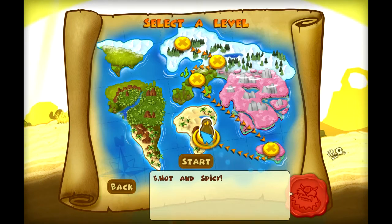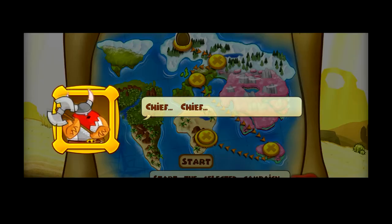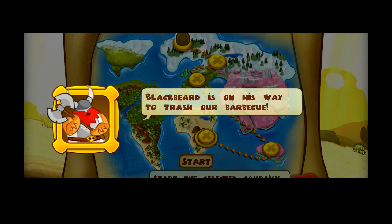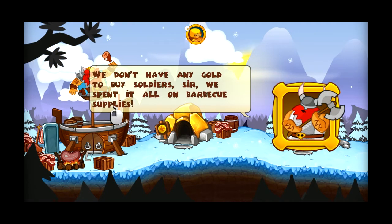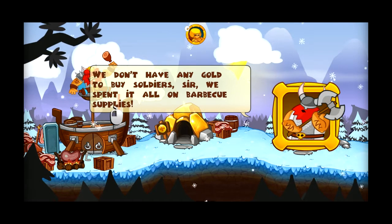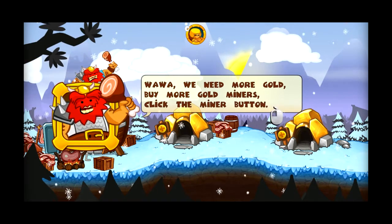As you can see I'm already at the fifth stage, but I'm gonna start at the very beginning to give you guys an idea of what's happening. The opening cutscene plays — Blackbeard is on his way to trash our barbecue. We must defend the castle, but we don't have any soldiers. We don't have any gold to buy soldiers — we spent it all on barbecue supplies. We need more gold; buy more gold miners.